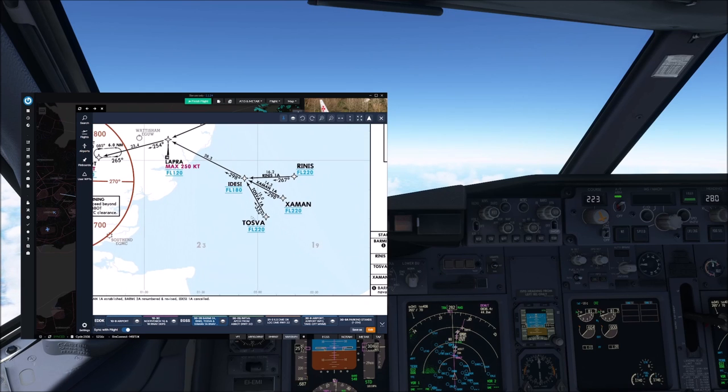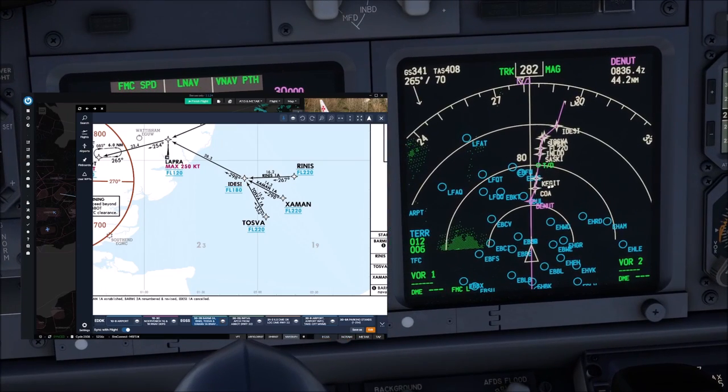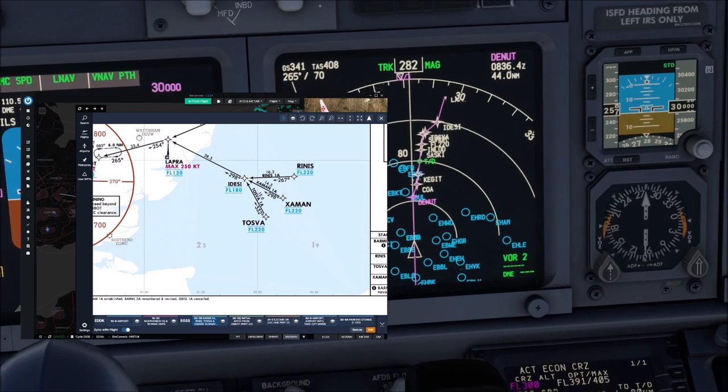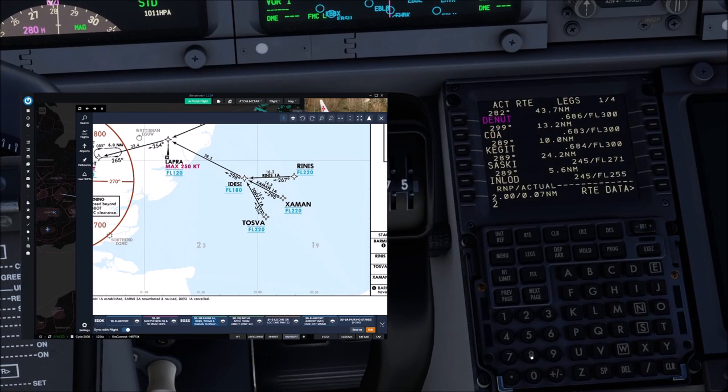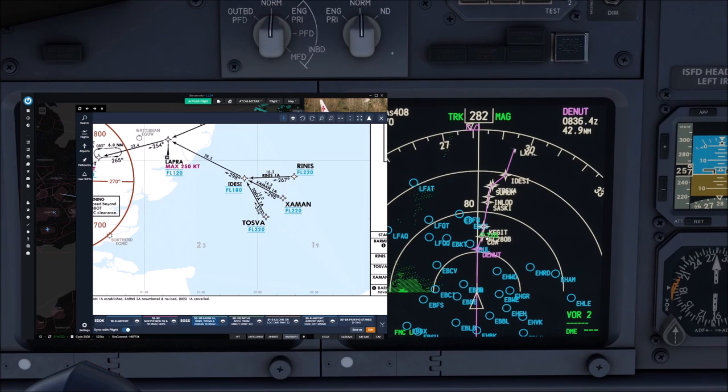Before we start, coming in via TOSVA we would normally overfly the waypoint Kegit, as you can see on our navigation display. By Kegit, ATC would usually want you to be at flight level 280 or below. For that reason, I will enter Kegit at FL280 or below so that we get an accurate top of descent. It can happen, however, that they send you direct towards Idisi before you start the descent — then you need to coordinate with air traffic control about whether they want you to cross Kegit at FL280 or not.